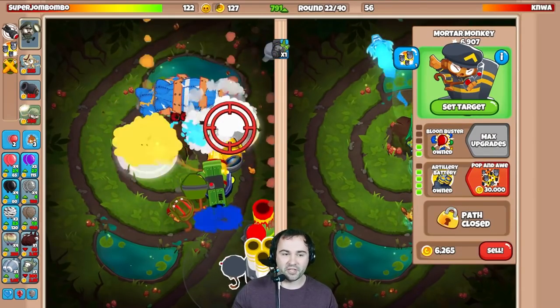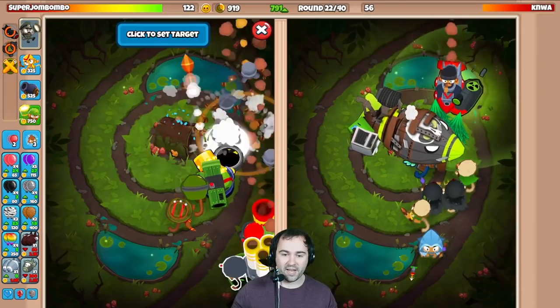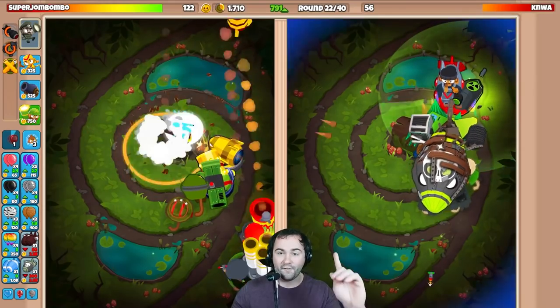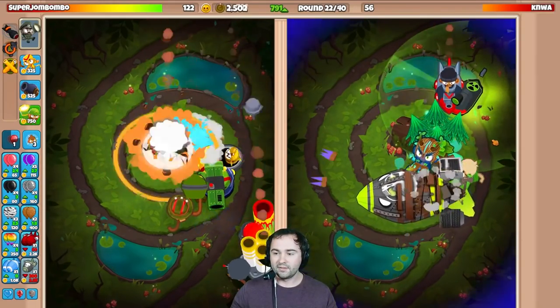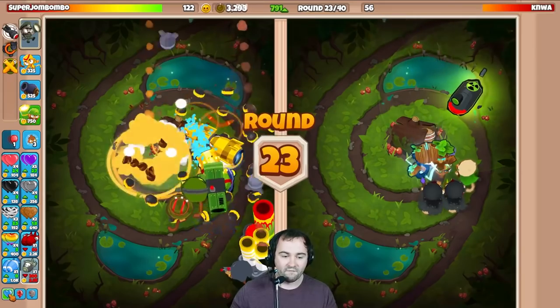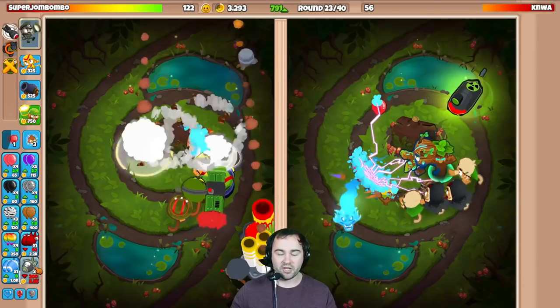Check this strategy out - ready for this stun? Stun ability! We defend beautifully. He's gotta defend his ZOMG as well though. We're gonna Bloom Boost this guy right away and try to Bloom Boost it again. He's gonna go for a first strike though - oh, can he get the money up for a first strike? He does! Oh my God - first strike takes out that ZOMG. Is it worth it to go for another one? I don't think so.